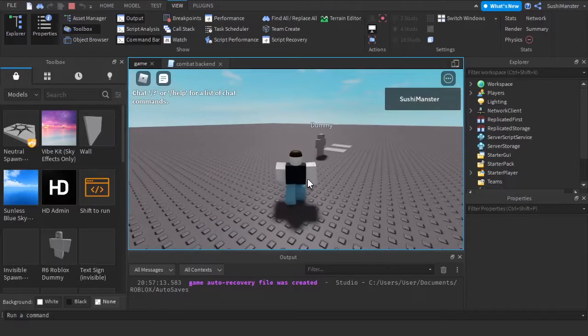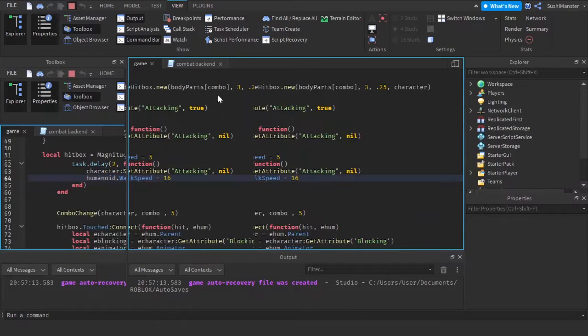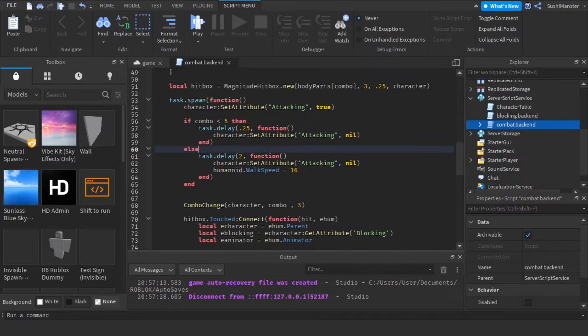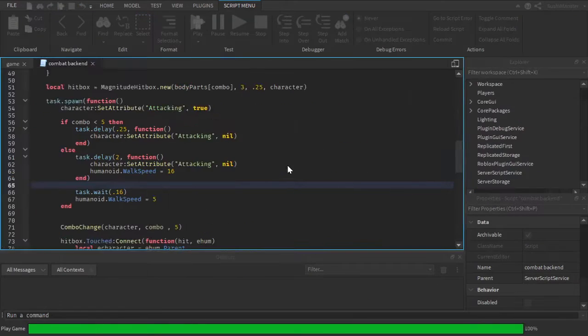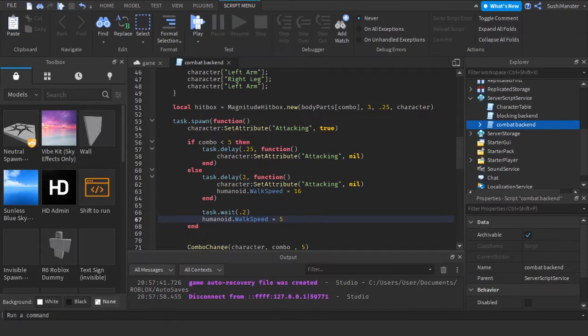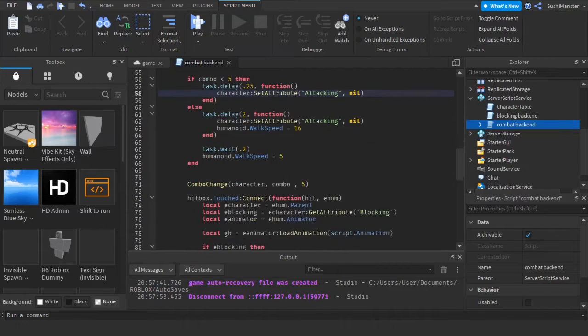I don't want to get slowed down immediately, so what I'm gonna do is task.wait 0.16 seconds and then I get slowed down, since it slows me down way too fast. Let me make it 0.20 seconds — okay, that's perfect. So once you start attacking it's gonna check if your combo is smaller than five; if it is then the cooldown will be normal, if it's not then the cooldown will be longer and you're gonna get slower.